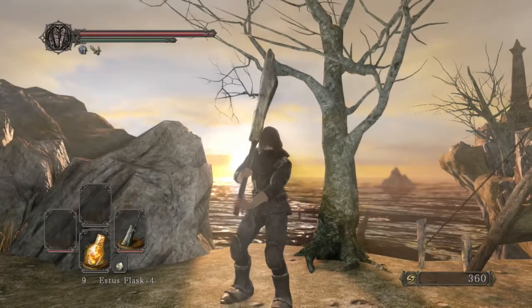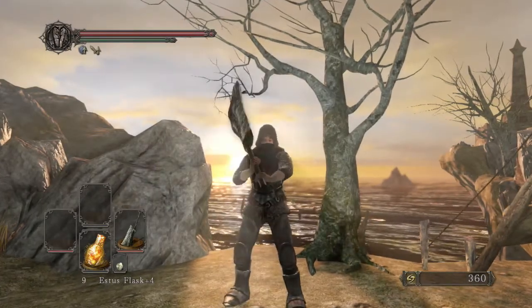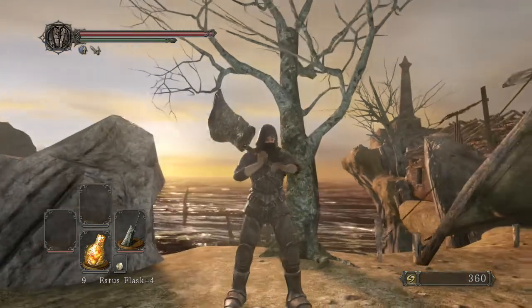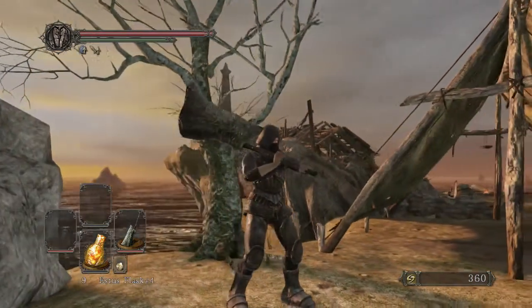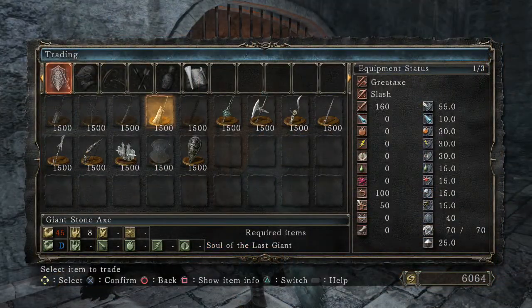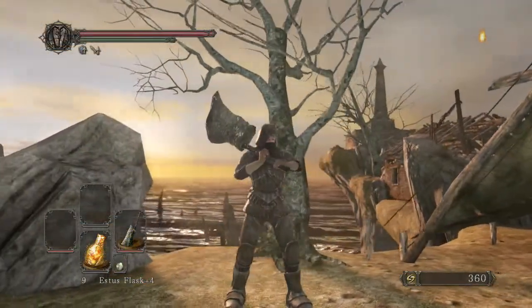What's going on guys, Snake Eyes here playing some more Dark Souls 2. Today we're going to be doing a boss weapon showcase, and the boss weapon we're showcasing is the Giant Stone Axe. To get it, all you have to do is beat the Last Giant boss and trade the soul of that giant to Straid. He's located in the Lost Bastille, and that's pretty much all there is to it.